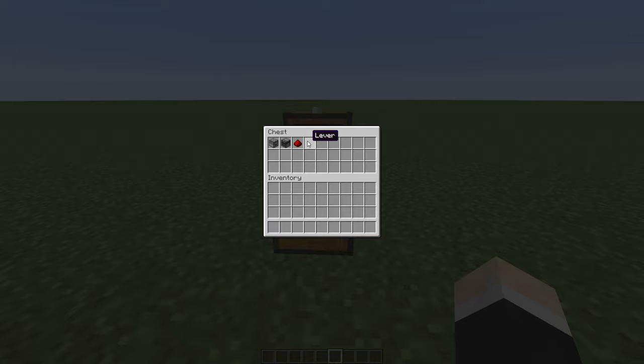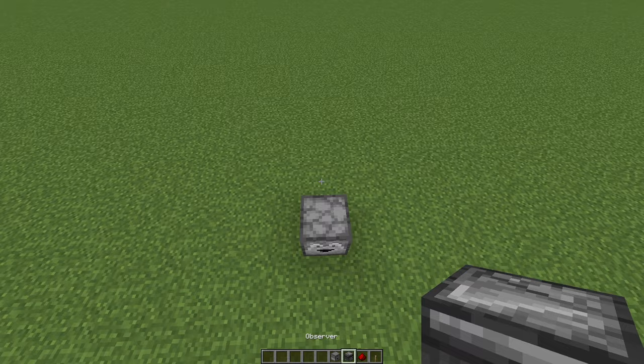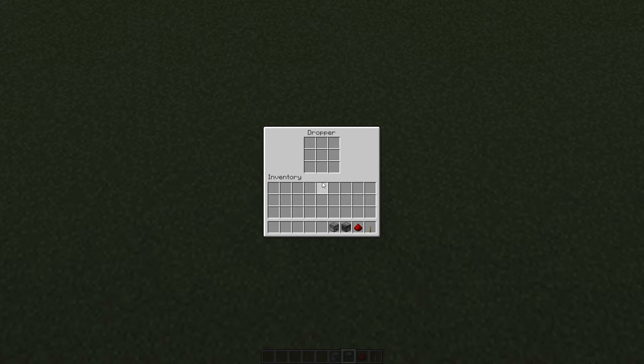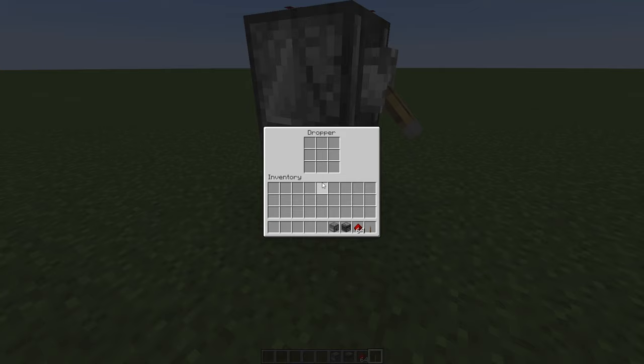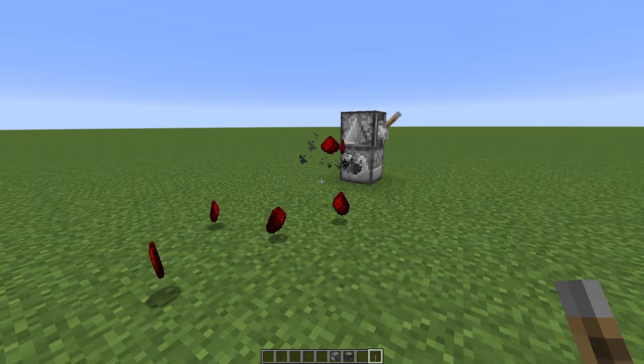Now let me show you how to build this thing. Place your dropper down, observer on top — crouch while placing the observer, otherwise you will just open the dropper — so crouch, then redstone dust on top, and the lever on the side. Place a stack of items inside, flick it on, and it keeps shooting. Quite awesome.